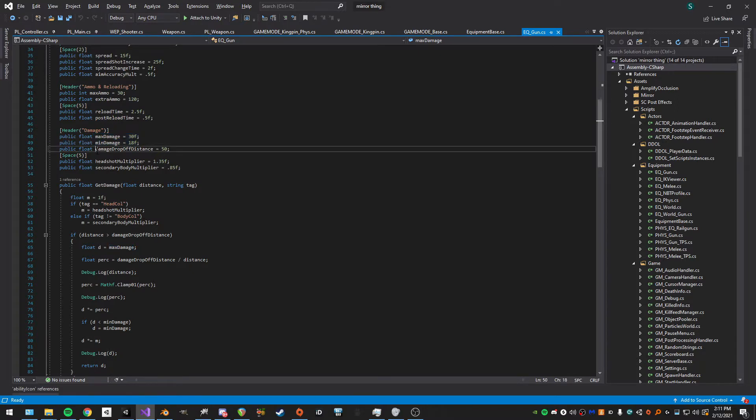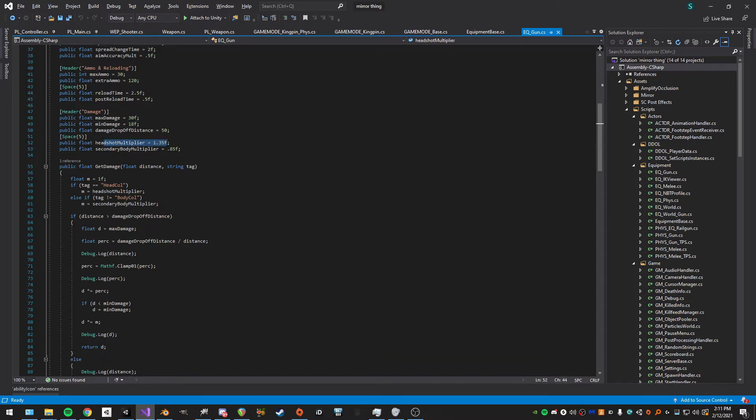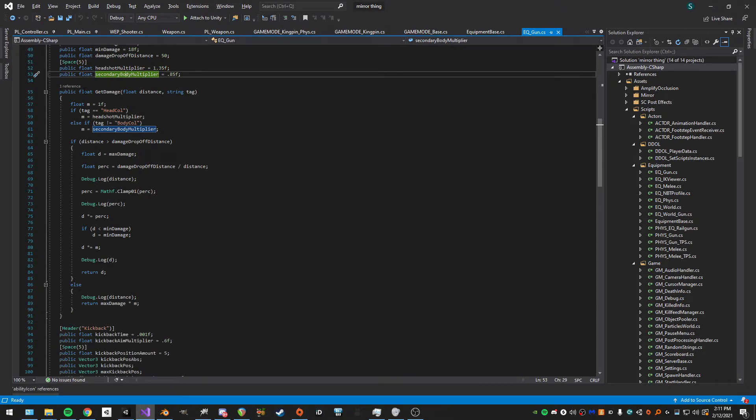For damage, there's a max and minimum damage and a damage drop-off distance. If what you hit is further than that distance, damage slowly drops off until it hits the minimum and sits there. There's also a headshot multiplier, a secondary body multiplier for arms and legs, and a method to get damage that takes in distance and collider tag. It returns a float multiplied by the appropriate multiplier.